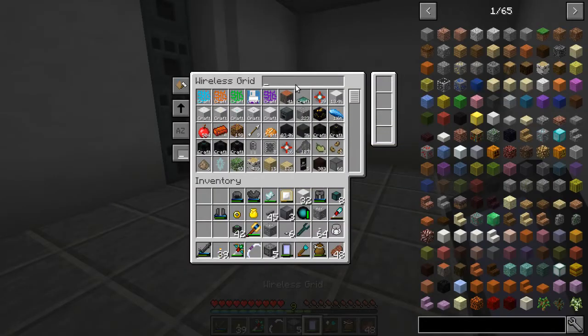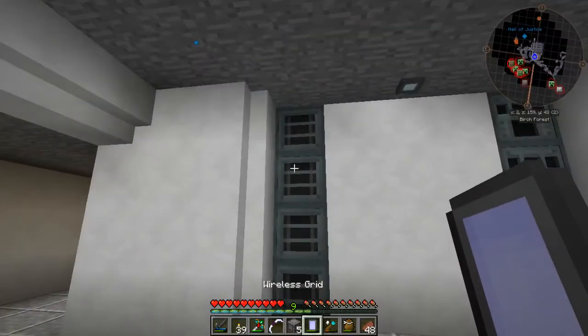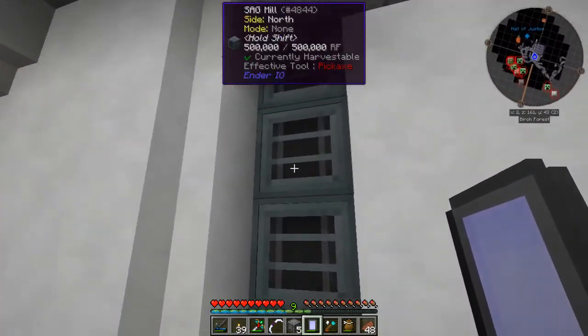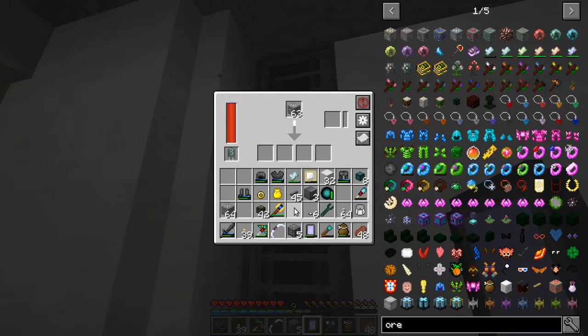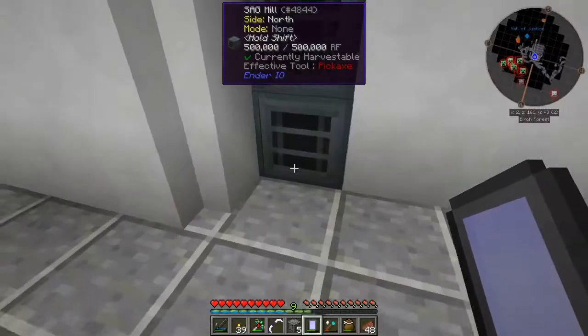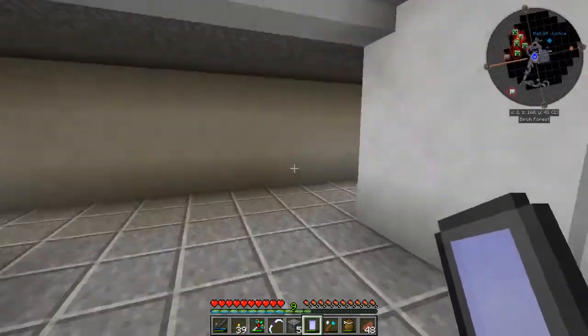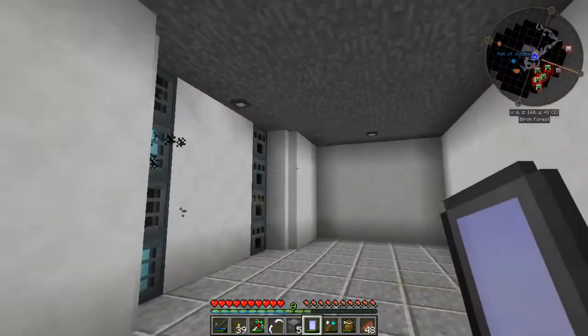Let me try again — take a stack of lead, put that one back, and a stack of tin, put that one back. This one here wasn't working, so let's put tin in that one, and do the same thing over here with lead. I don't know if that's going to help it or not. We'll see. No, it's definitely not working. Anyway, I'll come back to that and see if I can figure it out.